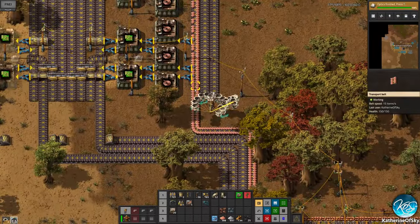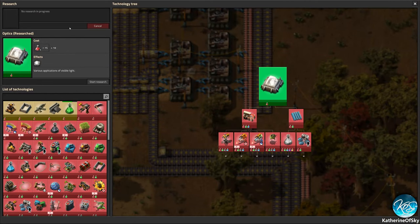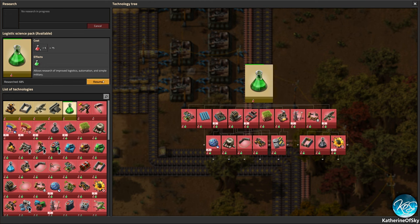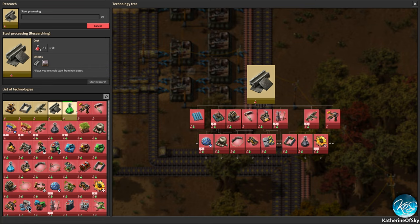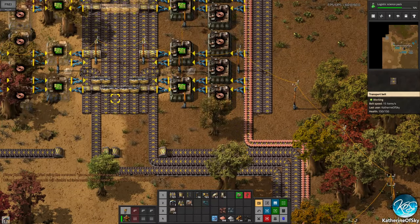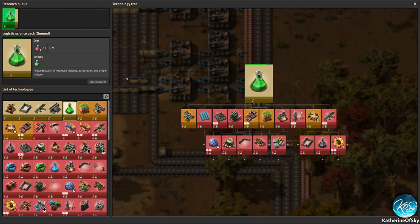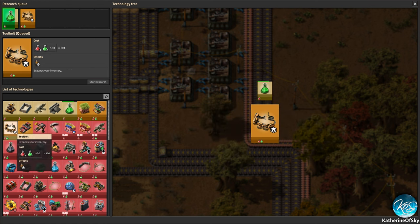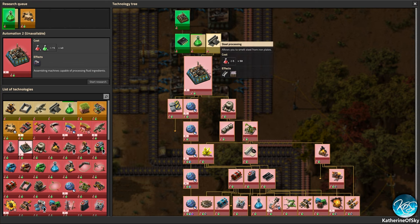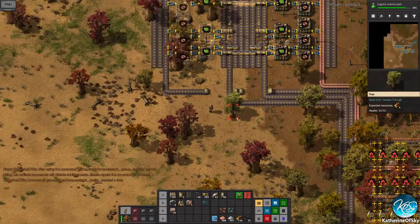We did get our optics going on there — let's continue logistic science. We'll disable achievements — yes that's fine. Okay there it goes. Now this is the proper display for seeing stuff. After we get this I want to get a tool belt so we have more inventory space. I do want to work toward these machines — for that we're going to need steel and the logistics science pack, so let's start the steel as well.